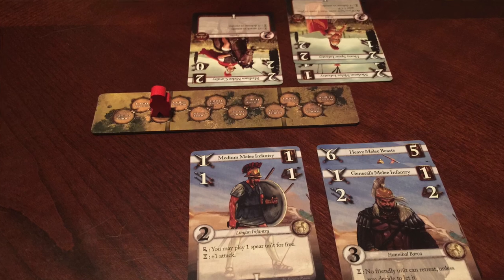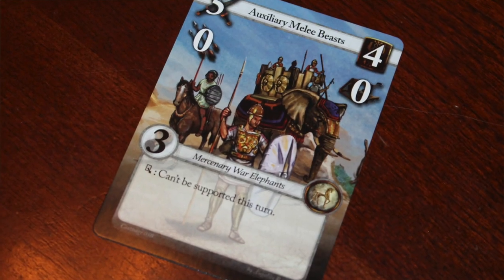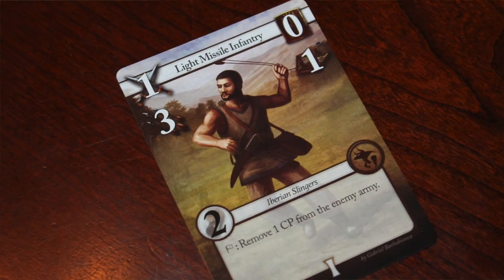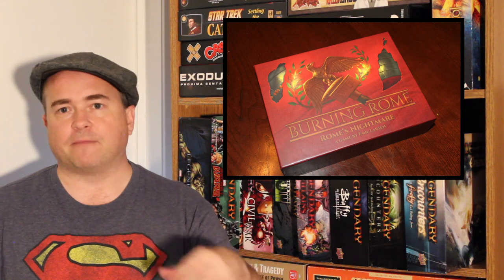As soon as you knock out all of your opponent's CP or army strength, you win Burning Rome. Burning Rome is a fairly light card game that has a deck-building mechanic where you select the cards you want before the game, spend points to build the deck you want, draw from it as the game goes, and place cards to fight battles. It's a very good tactical battle card game — the mechanics work well with the text abilities and the attack and defense values. I'm not generally a person who likes deterministic combat, just numbers games, but here I liked it because it was a short enough game that it was fun and interesting.